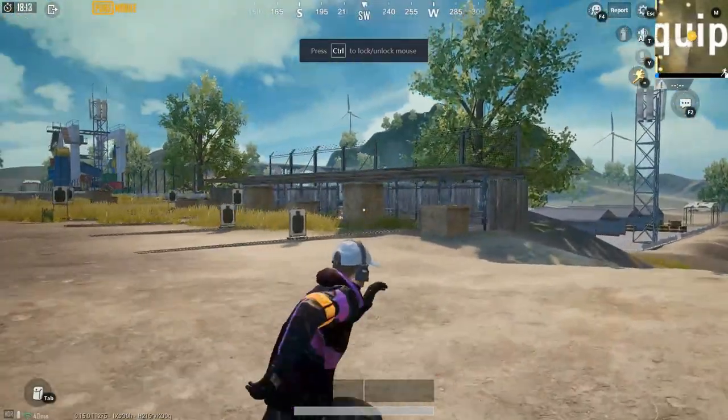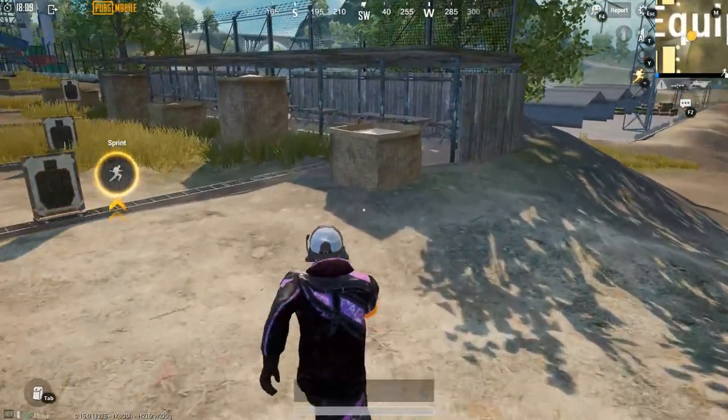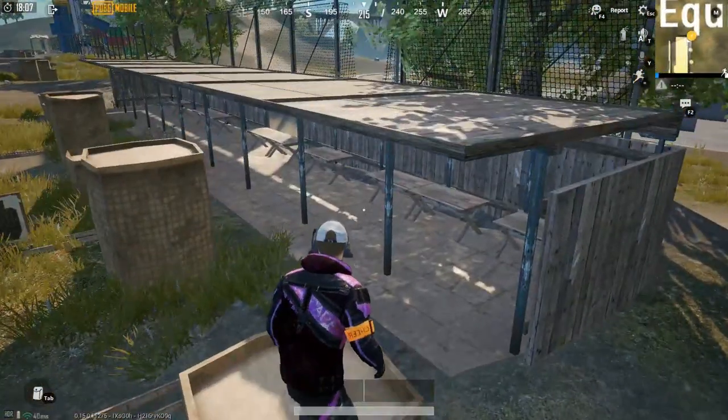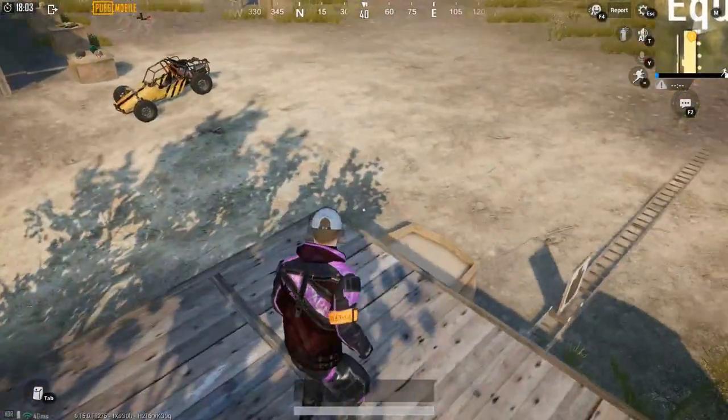As you can see, we have come to the training ground and we are going to try our first Ledge Grab. First of all, we can try our normal way, but we are going to use our Ledge Grab.